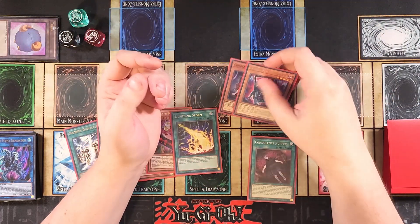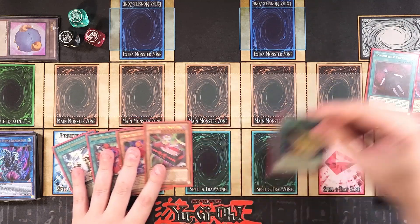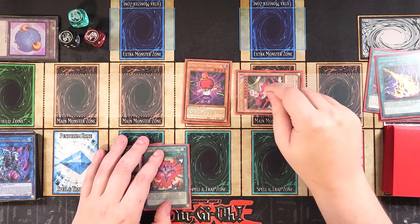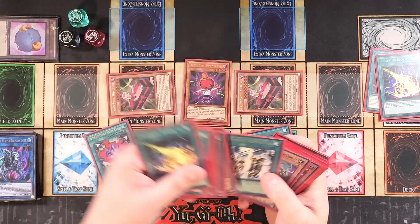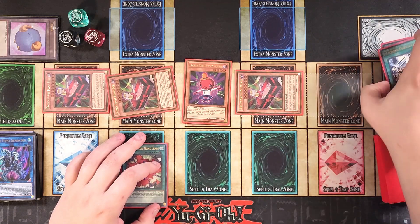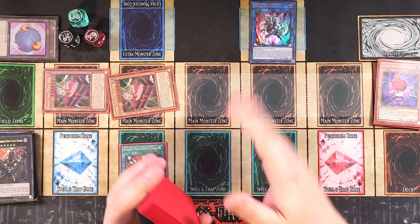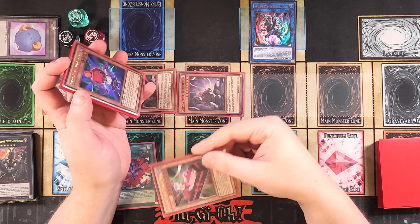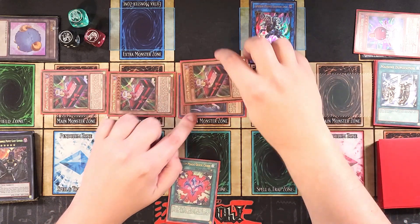Assuming the opponent has at least one special summon monster on the field, we activate Lightning Storm to destroy their back row, then normal summon Humpty Dumpty and special summon Drury Doll. Activate Machine Dupe to special summon two more copies of Drury Doll to our side of the field. We then make a Link Monster — summon Chimera Doll, add Bisque Doll to hand, special summon Bisque Doll to the field, and use Drury Doll in the graveyard to banish Humpty Dumpty and special summon it back. Now we have at least two Rank 8 plays we can go into.